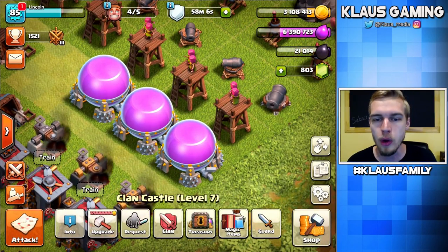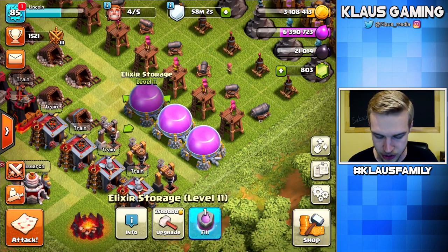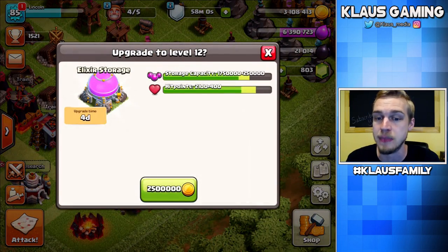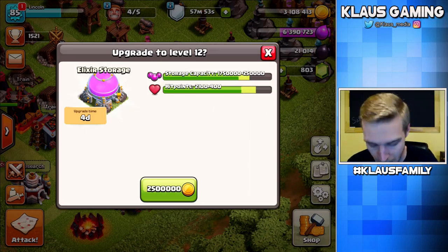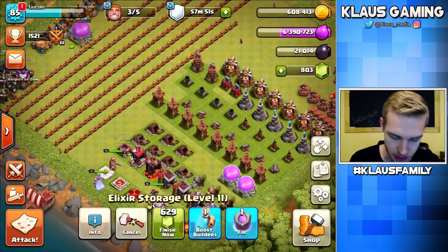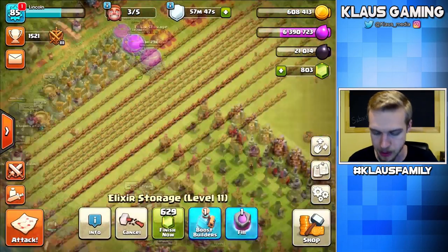I have a gold rune and I want to use it. All the gold storages are maxed, which means we can use the gold rune. But I also want to be able to use the elixir rune, which means we need to upgrade all the elixir storages first. So what we're going to do is upgrade an elixir storage — 2.5 million gold, it's going to be maxed, 4-day upgrade. I'm willing to wait. And then we're going to do some fun stuff. Let's upgrade the storage — BAM! There you go. Let's just put it with its friend.